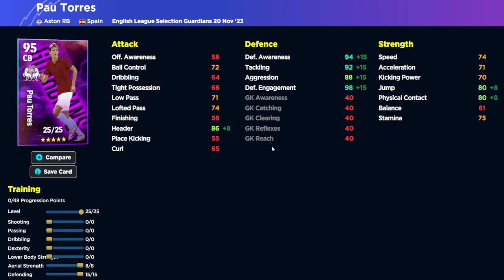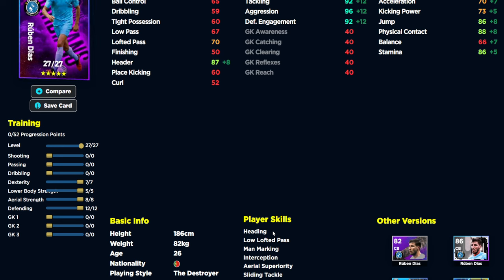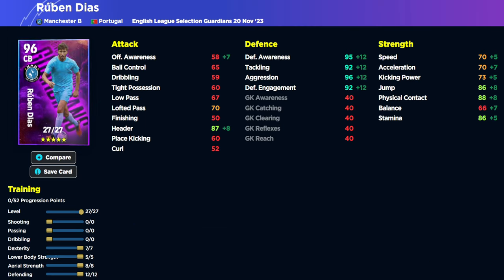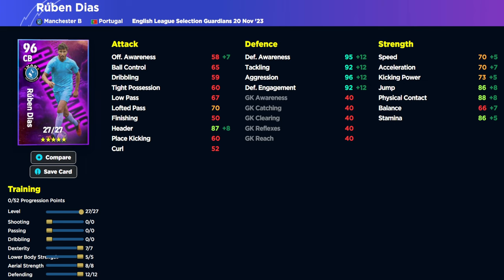We also have Pau Torres — similar card, similar build, similar style. Ruben Diaz is 186cm, Pau Torres is 192cm, and they've added a bit to the physicality with the slower base gameplay. I feel like it's all legs and arms now — if you can block the passing lanes it's going to be very OP, and Pau Torres is one of those guys that can do that. His build goes only 8 into aerial strength but 15 into defending, getting all defensive stats where we want them. His jump and physical contact are backed up by his massive height. He's got blocker, aerial superiority, and acrobatic clearance. Ruben Diaz is missing blocker, while Pau Torres is missing slide tackle and fighting spirit — you can see how they're trying to balance things.